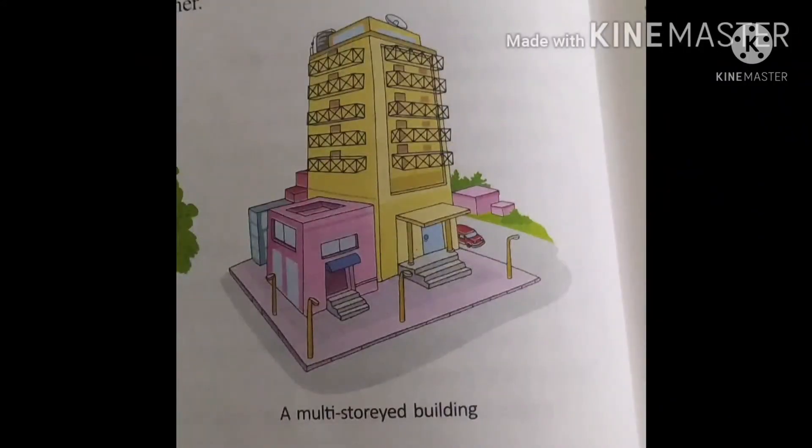Multi-storied buildings are mostly found in big cities. These buildings have many houses. These houses are called flats or apartments. They are built one on top of another. They are also very strong.